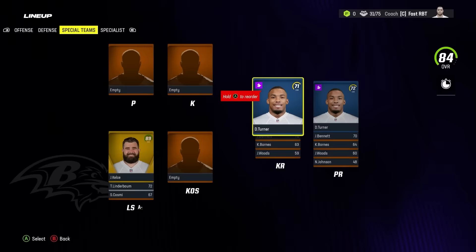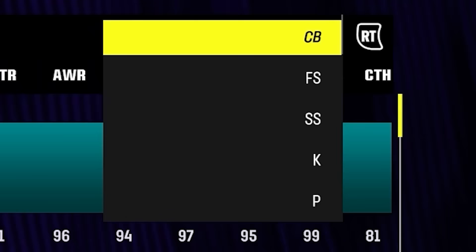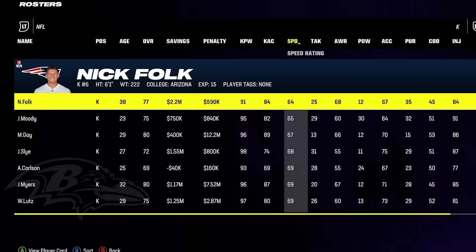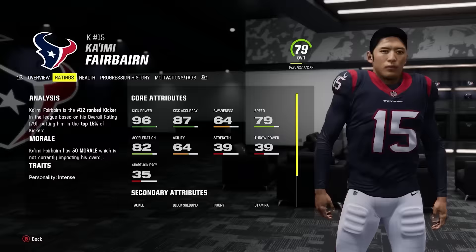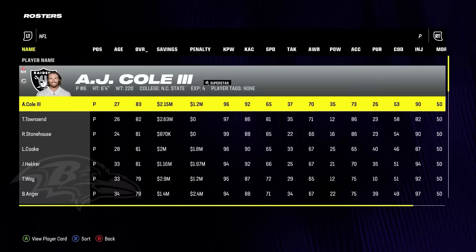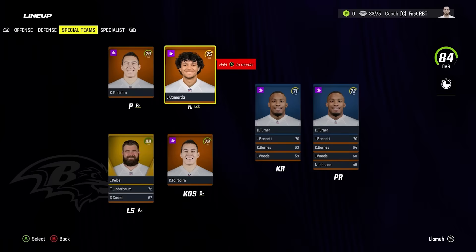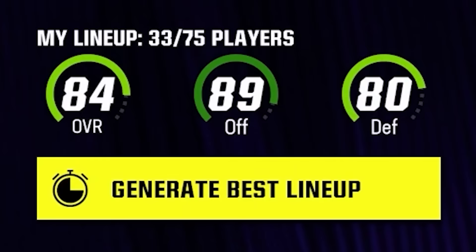But before that, we need to add the fastest kicker and punter in the game. We have got to have a good kicker — it's not too shabby. Fairbairn here with a blazing 79 speed. And every team can use themselves a good punter — we get Jake Camarda, a 75 rated punter with 86 speed. Our special teams could be much worse, which currently has our overall at an 84 with an 89 offense and an 80 defense.